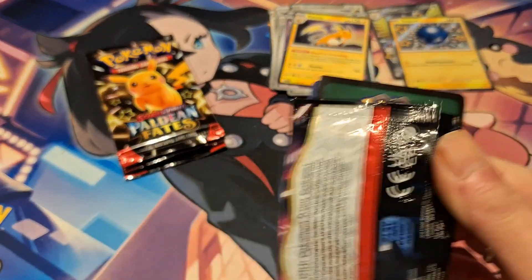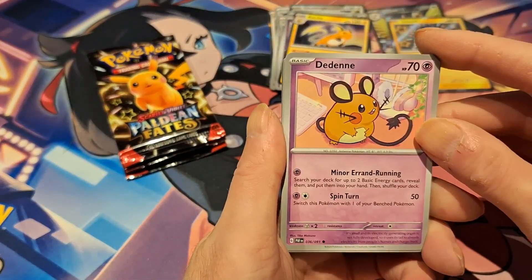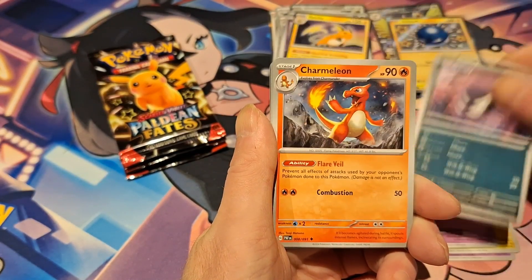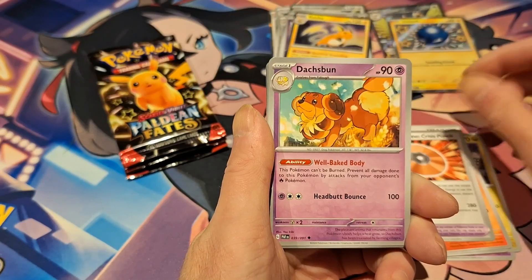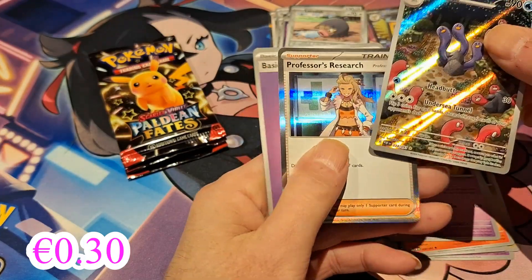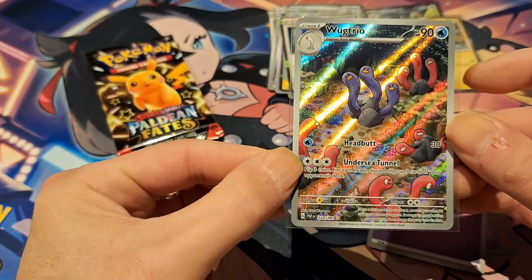Those aren't the ones I want. Come on, give us a full art — a very nice full art, like a Cherish art or something. Deneneh, Neubat, Chimchou, Ghastly, Charmeleon, Technical Machine Crisis Punch — very long name — Dachsbon. Lechonk Reverse, a full art work trio which we already have, and a Professor's Research Hollow. That's unfortunate — it's still a pull, don't get me wrong, but we already have this one.